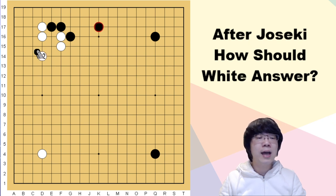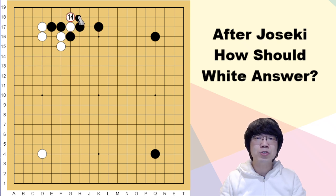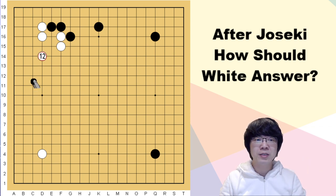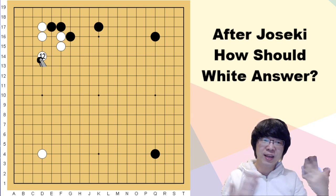When black plays the large knight move, black really wants to get territory. The territory balance is the best with this move, but center power is not strong enough, because in the future white can even cut here and make the center. When black plays large knight move, normally white answers here — this is a bit concentrated for white. Of course if you are feeling afraid to handle the push and cut, you can just play here first.